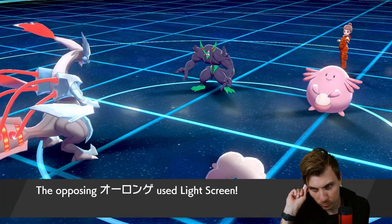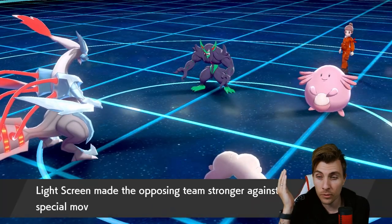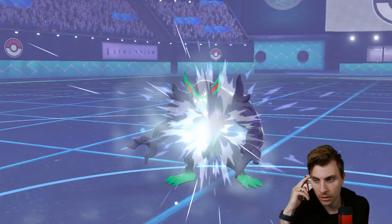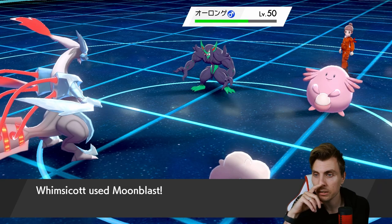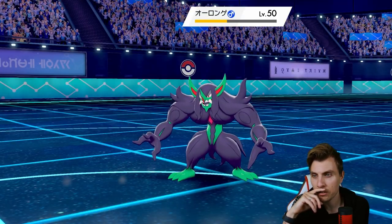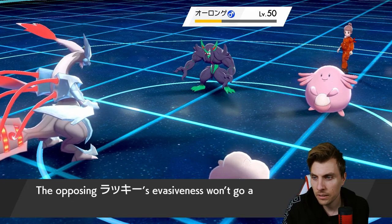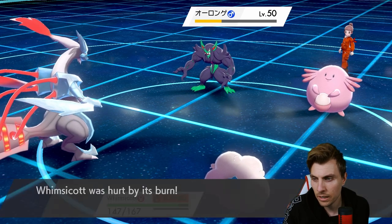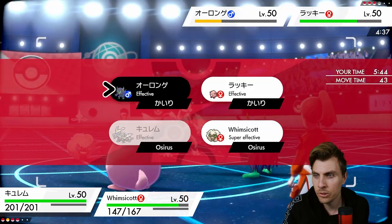Chansey's Encore is probably wearing out this turn, so we need to lock it in again — hopefully it's not an accuracy-dependent move. It does a nice chunk. Hopefully that puts it in range for Freeze Dry the next turn. I think Freeze Dry will get it the next turn.